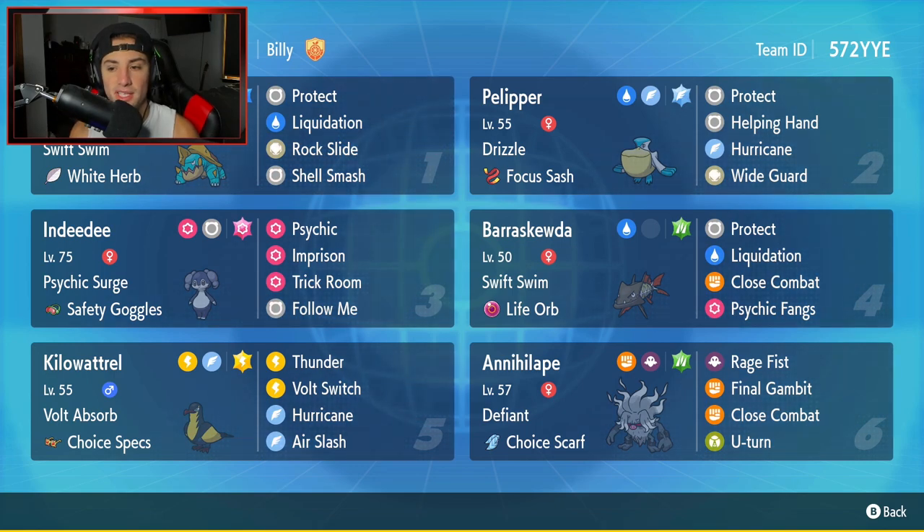Fourth Pokemon is our sweeper, Barraskewda. It's super strong and super quick, but its only problem is it dies very easily — its defensive stats and HP are low. It can tear through teams but can't take a hit well. It's got Swift Swim and Life Orb, with Protect, Liquidation, Close Combat, and Psychic Fangs. Fifth is Kilowattrel — I love this new Gen 9 bird. It has Volt Absorb to protect our water Pokemon from electric moves, Choice Specs as its item, and runs Thunderbolt, Thunder, Hurricane, and Air Slash — a full-on special attacking set. Final Pokemon is Annihilape with Defiant and Choice Scarf, running Rage Fist, Final Gambit, Close Combat, and U-Turn.